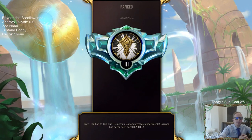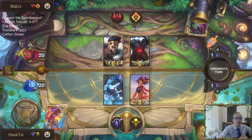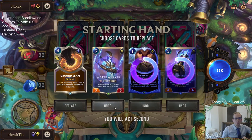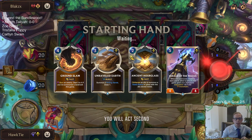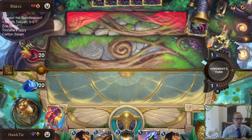Let's go ahead and play five games in ranked with Xerath Talia. Okay, Draven Scion - I wonder if this is my version of Draven Scion from my YouTube video this morning. Currently have no landmarks, so I'll send all these back. I could keep the Waste Walker, but we really need landmarks. Not the best looking hand. Ground Slam could be really good to have against Draven, who is always a problem.